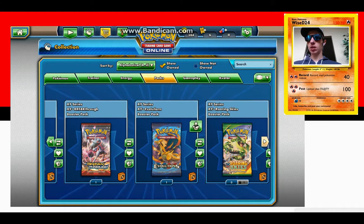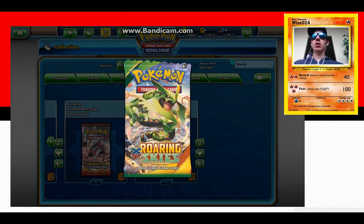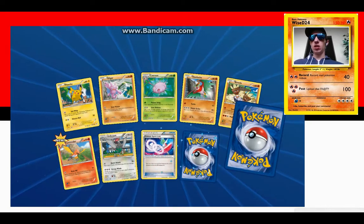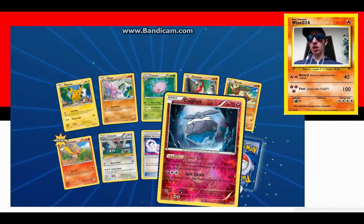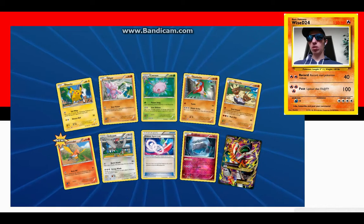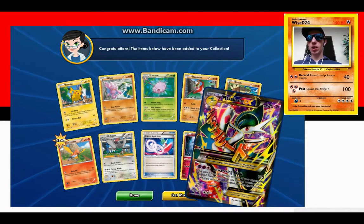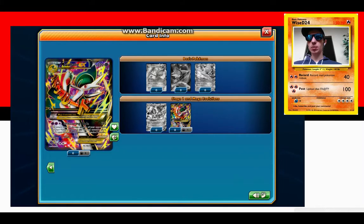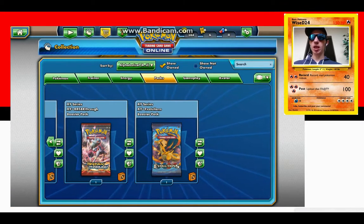Let's do Roaring Skies now — I like this set. I only have one of these, I should have saved it for later. Come on something good... I've been hurting so far. Oh — Mega Gallade! That's pretty great, I'll take that. Let's see if I have the cards to support it. I don't have a Gallade EX, so maybe we can get something we can trade for one. I keep mixing up EX and GX — too many exes.